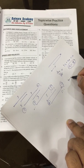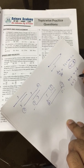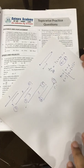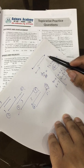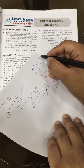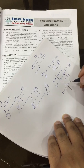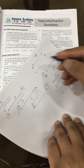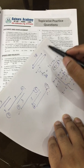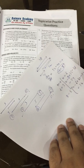At t=0, the position was 6 meters. At t=3, x equals 6 + 36 − 18, which is 24 meters. So the distance covered from t=0 to t=3 is 24 − 6 = 18 meters. At t=5, x equals 6 + 60 − 50 = 16 meters.